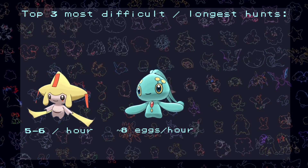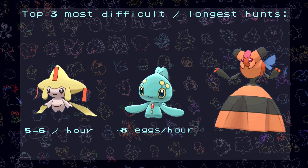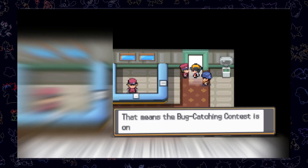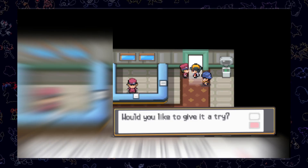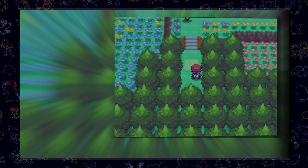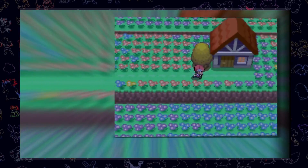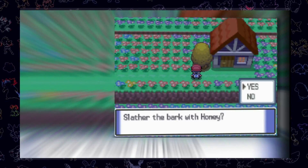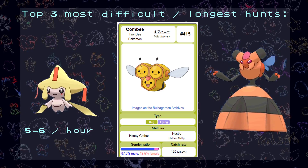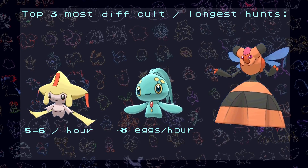Another Pokémon that could give us a pretty long run is Vespiquen. Its pre-evolution Combee is already a pretty rare Pokémon. You can only encounter it in Gen 4 Johto games as a rare spawn on headbutt trees with the national Pokédex, or in the bug-catching contest as a 5% spawn. In the Gen 4 Sinnoh games, it's a honey tree encounter only. The tricky part is that only female Combee can evolve, and the encounter rate for female Combee is only 12.5% — making it 8 times harder to get than a normal shiny.